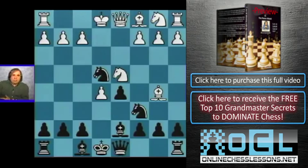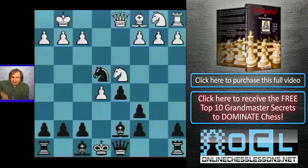Bishop d7 is the most logical and most expected move. Now our pawn on e5 is hanging, so we have to play bishop takes c6, pawn takes c6, and we castle. Here is the position — the opening position. Black has two bishops and potential to move the central pawns.